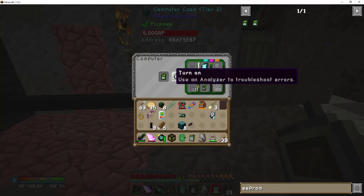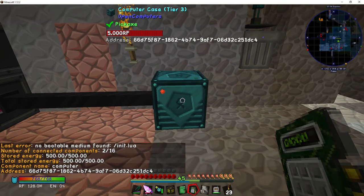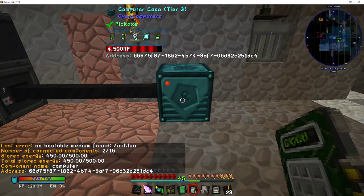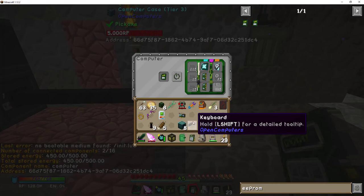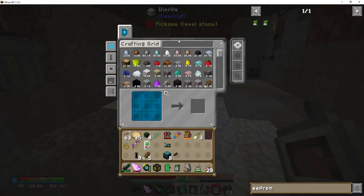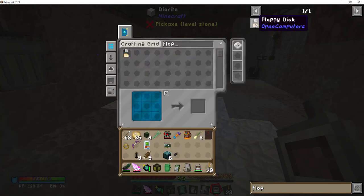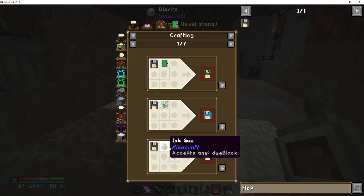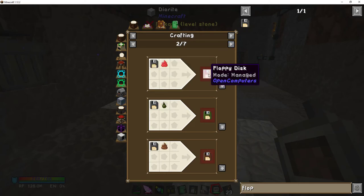Something else is wrong — 'no bootable medium found.' I didn't include my hard drive. Turning on — still 'no bootable media found.' You need to initialize the Lua because that's a clean hard drive with nothing on it. You need to add your floppy disk, and I did not create one. Here's the floppy disk for Open Computers — it's used to create the Open OS.